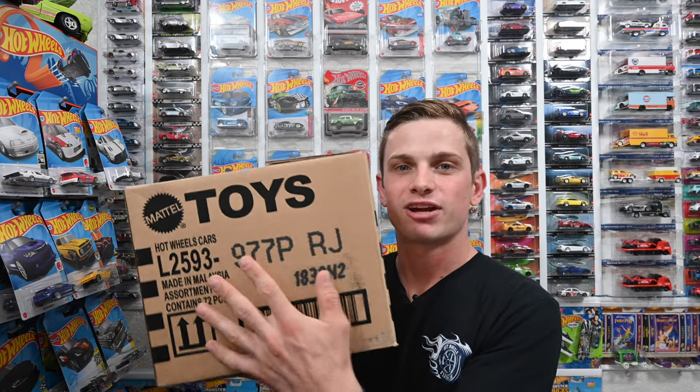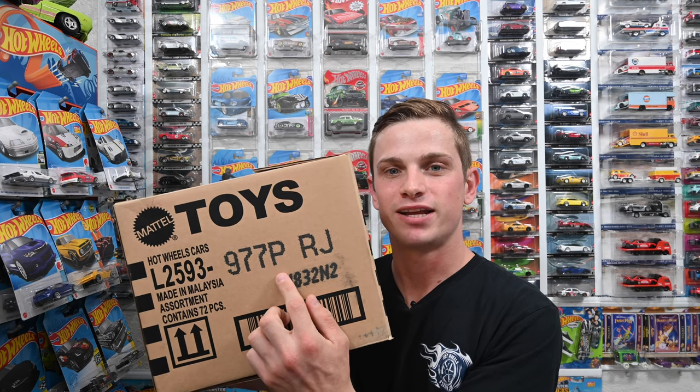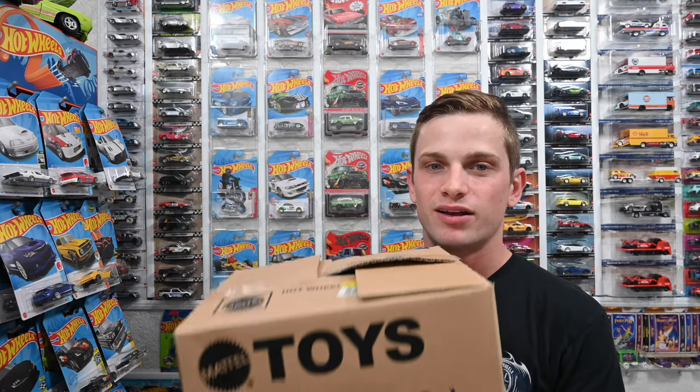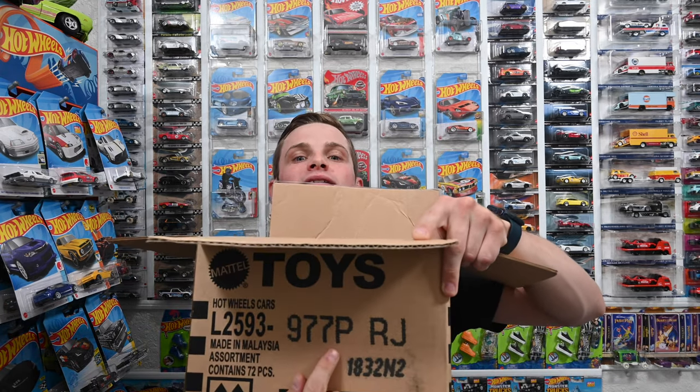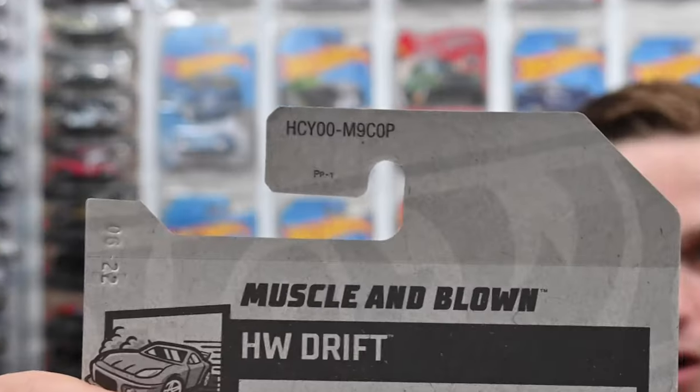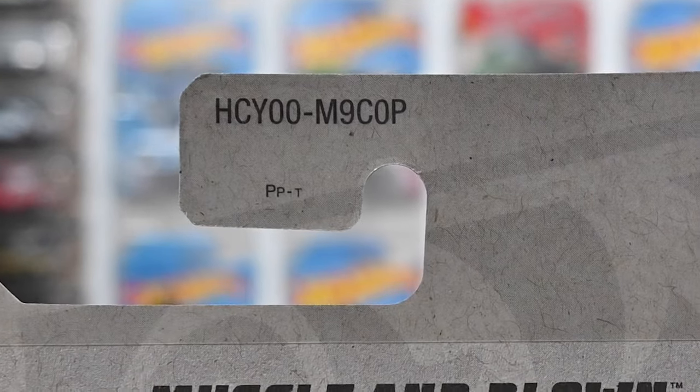Let's go over this one more time. This is the P case — I know that because it says 'P' right here on the box. Let's say you open it up. Because I checked hotwheelstreasure.com and saw that the P case has the Muscle and Blown as its treasure hunt, I know that's what I'm looking for. Bam — Muscle and Blown treasure hunt, P case. On the back of the car it says 'P' at the end of the code, confirming it's the P case.